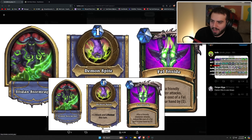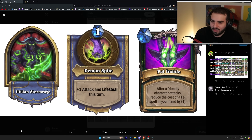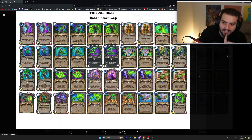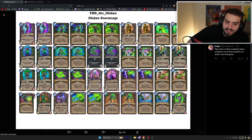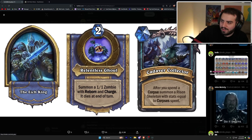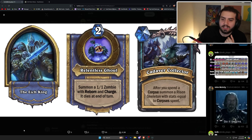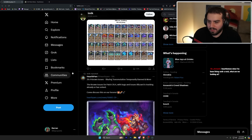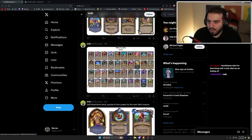Illidan is one mana — plus one attack and Lifesteal this turn. His passive is after a friendly character attacks, reduce the cost of a Fel spell in your hand by one — and it's any friendly character that attacks, not just him, so that's nuts. The Lich King is two mana — summon a 1/1 Zombie with Reborn and Charge that dies at end of turn. His passive is after you spend a corpse, summon a Risen Skeleton with stats equal to the corpse spent. The deck is just Deathknight stuff.